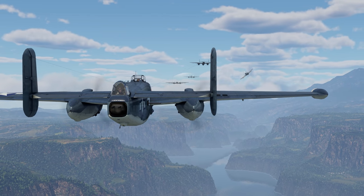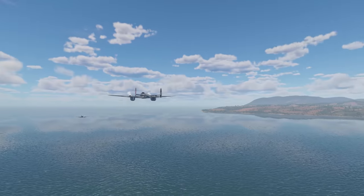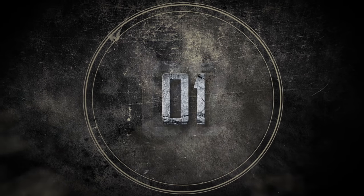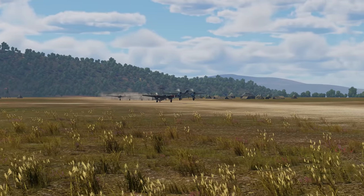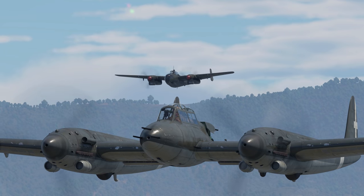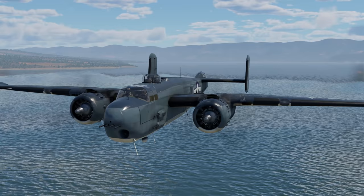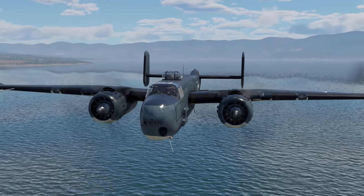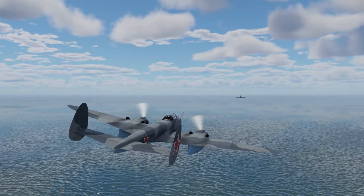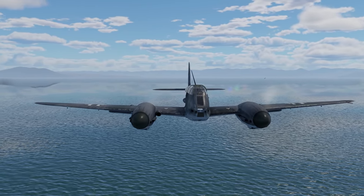In actual battles these planes often need to escape enemy fighters, so the first trial checks their top speed near the ground. With engines roaring, the planes take off. The Soviet and German crews are in the lead, then the Italians and the Swedish, while others lag noticeably. The American machine reaches its top speed, then the British, and the SM-91 and T-18 follow. The second to finish is the Tu-2S, while the leader in this stage is the ME-410.